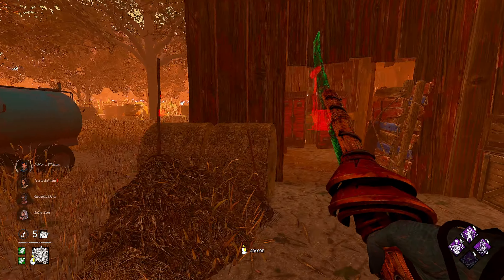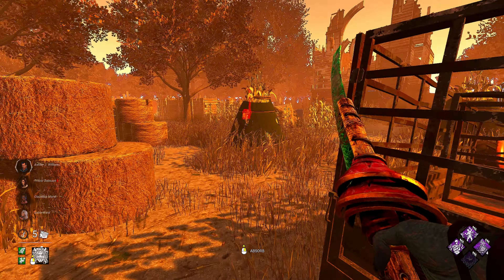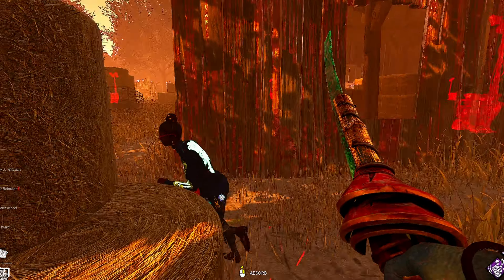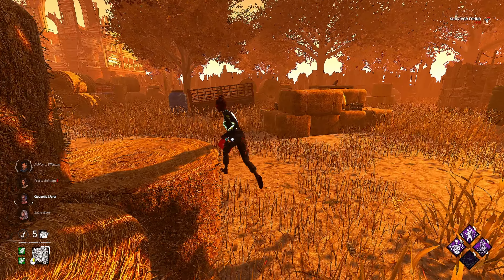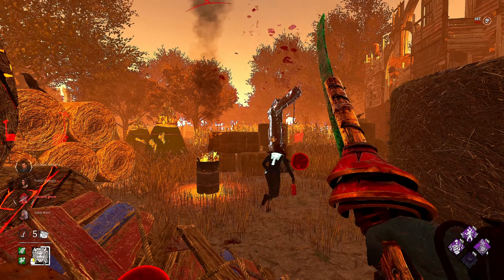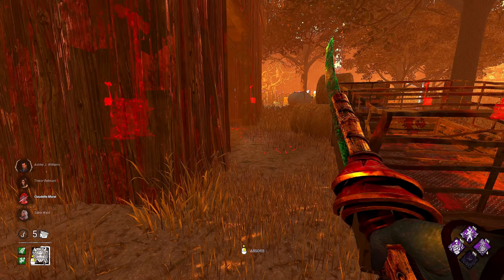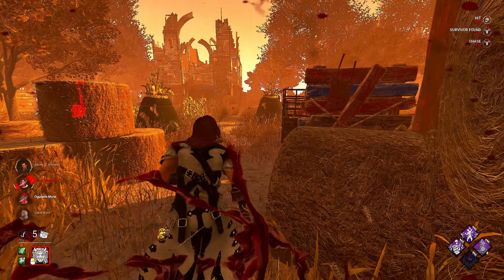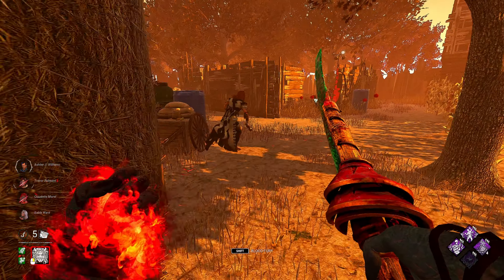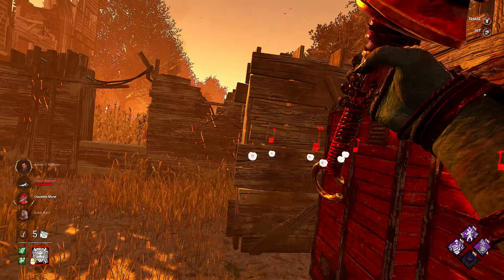We are in game number two, and this map's a little bit better for us — I enjoy it more than the last map. This person is an absolute ninja. There you are. Thank god it gave me that hit. We got our power finally — now we got to try to commit to a down here. I think we got one. I'm going to play this slow game since Claudette is already healing with a medkit.